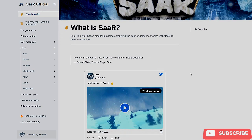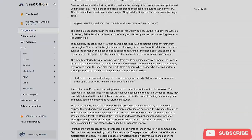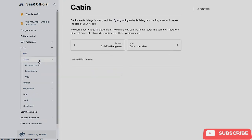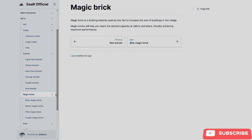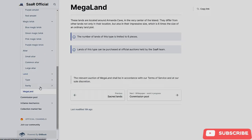Let's take a look at their white paper. For NFTs, the game will feature nine different types of Yeti — they go into a lot of detail which I'll leave for you to read. They're also going to have cabins, amulets — six different amulets with a lot of detail about each — magic bricks, altars, and land. They also have mega land, which will probably be very rare. You can look over all of this yourselves; I'll leave a link to the white paper in the description below.